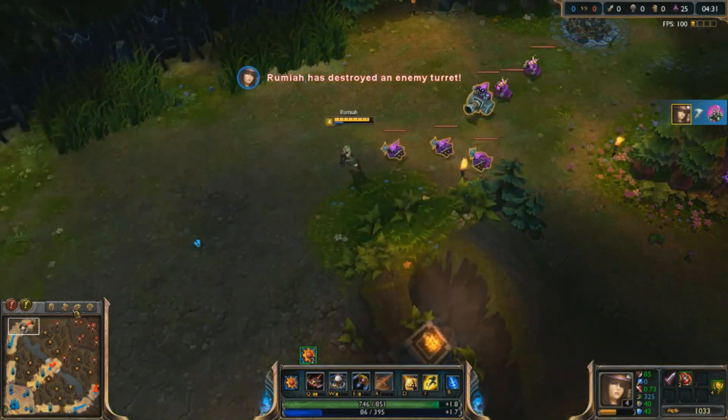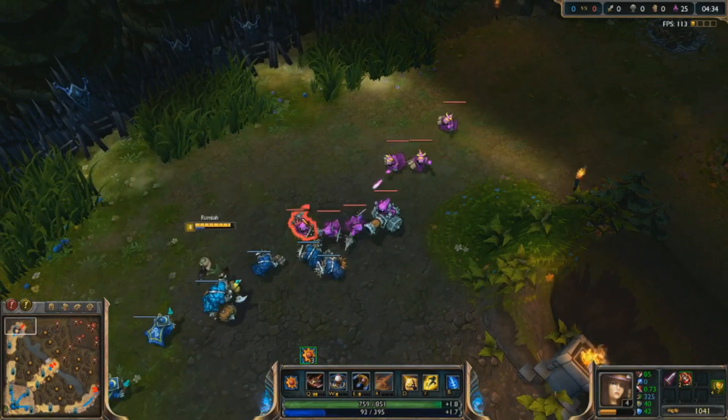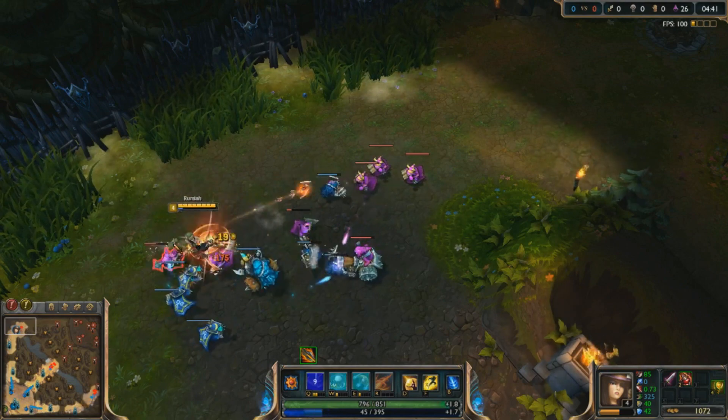The reason for making this video is I get a lot of questions asking me: how do you actually push a wave? Because when I try and push a wave I push six minions up to the tower, they die to the tower, and then it just repeats itself and doesn't actually end up pushing anywhere.